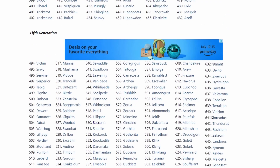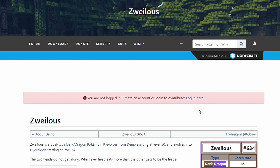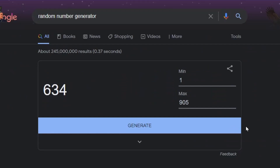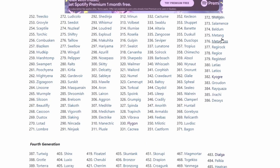634 — that's fifth generation. Oh dude, that's a good one! I get Deino, which is the pre-evolution of Zweilous and Hydreigon. Oh, that's good! Next one is 360, third generation — that's Wynaut, the pre-evolution of Wobbuffet.